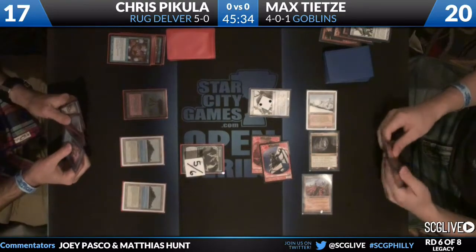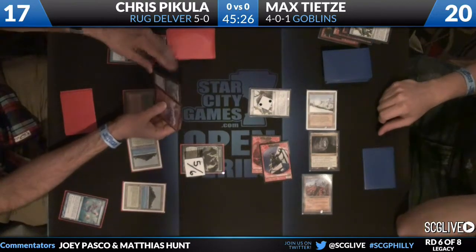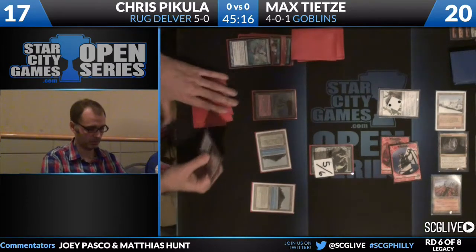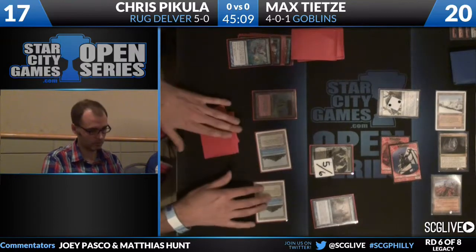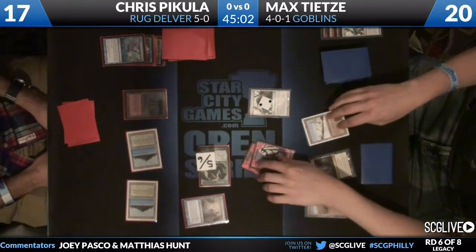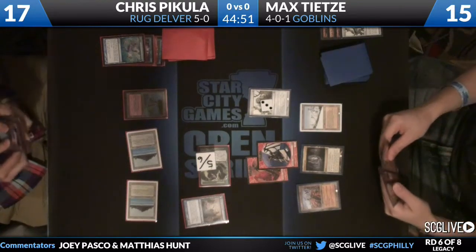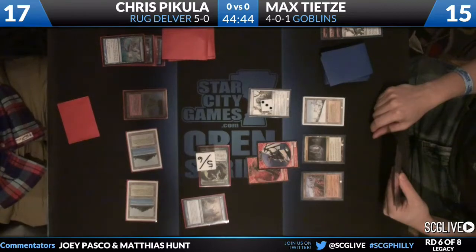Tarmogoyf is now 5/6 after the second Aether Vial is Dazed. If Chris thinks the Delvers are going to keep getting killed, the other option is to find multiple Tarmogoyfs and start crashing with them. If Max's draw is relatively fair, that could be enough. But if Max starts playing Siege Gang Commanders and Goblin War Chiefs, it becomes very difficult. Tarmogoyf crashes in and connects for 5, and a Delver of Secrets joins Chris's side — with one mana up, potentially for a Brainstorm on upkeep to ensure the Delver flips.